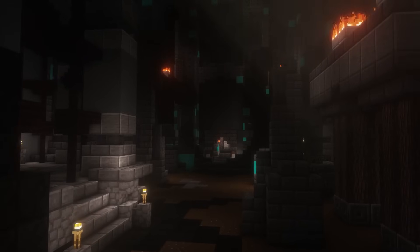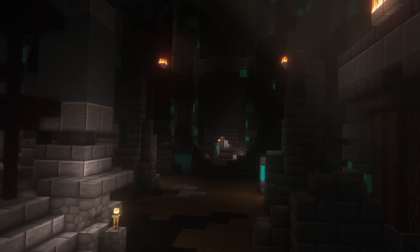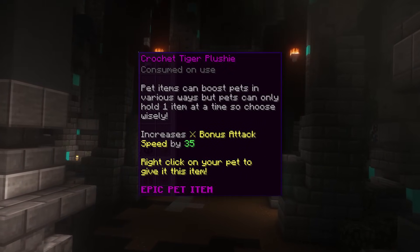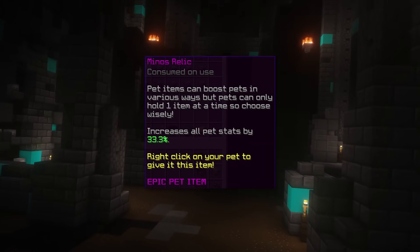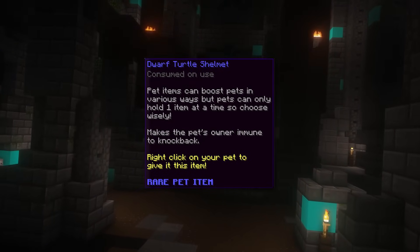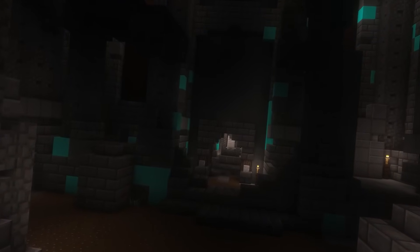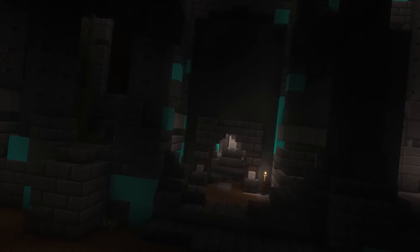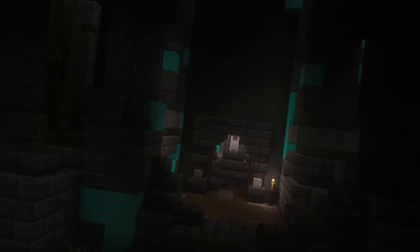Let's move on to pet items. There are so many pet items and it all comes down to preference, but here are the ones I recommend: Spooky Cupcake for an additional 30 strength and 20 speed; Tiger Plushy for 35 attack speed; Minus Relic for increased pet stats by 33%; and Dwarf Deertal Shelmet for no knockback. The Minus Relic might not be the best option since it's very expensive and not that great. Most people end up using the Shelmet because knockback in dungeons is one of the most annoying things.